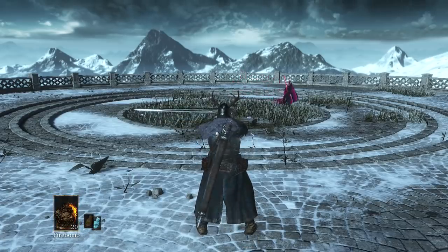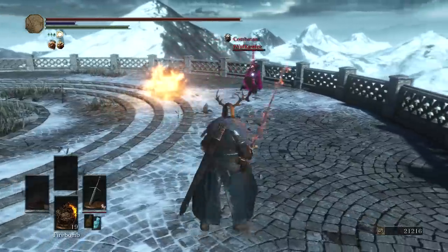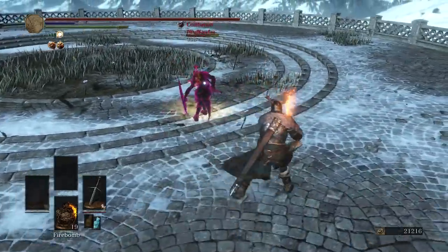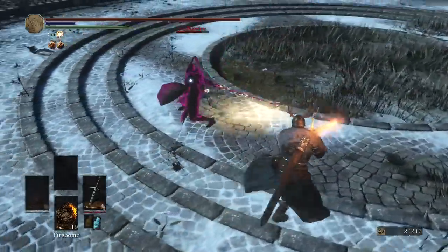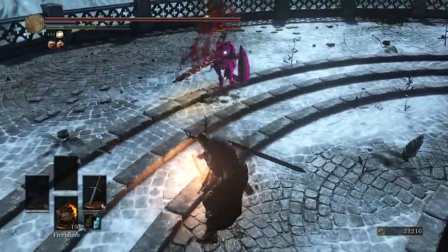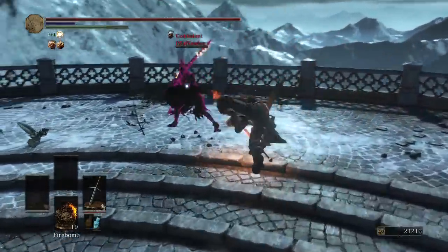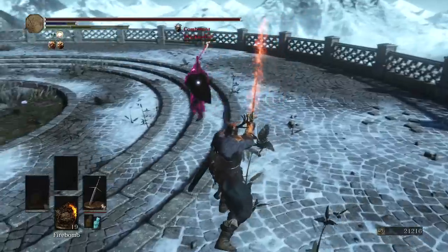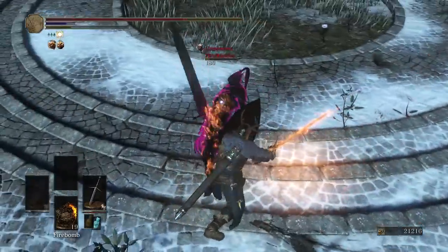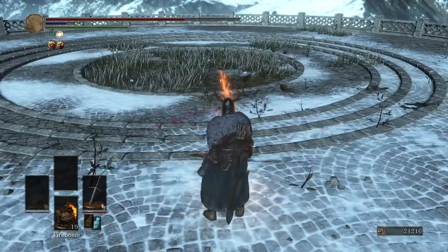Opponent buffed up with lightning — hopped on pine resin. Got him in the back. These roll catches are real, man. And the R2 trade for the win. Good game.